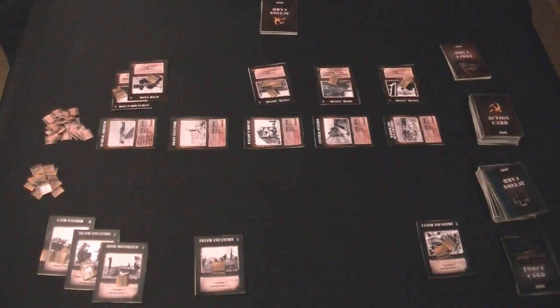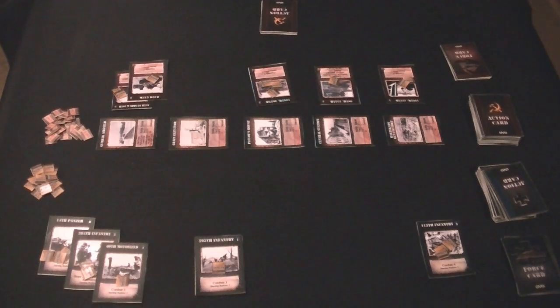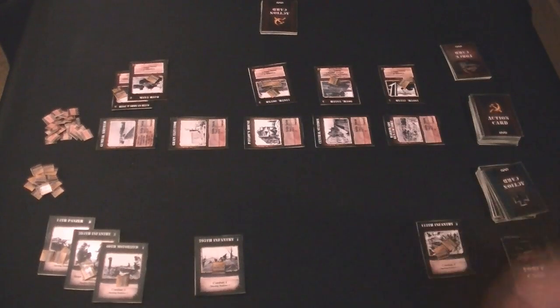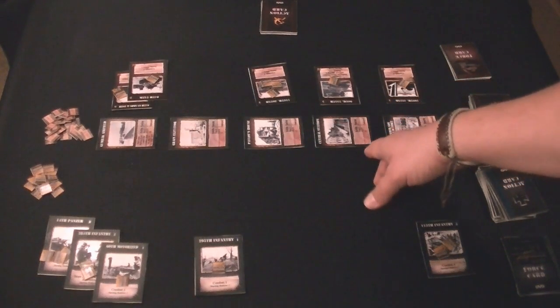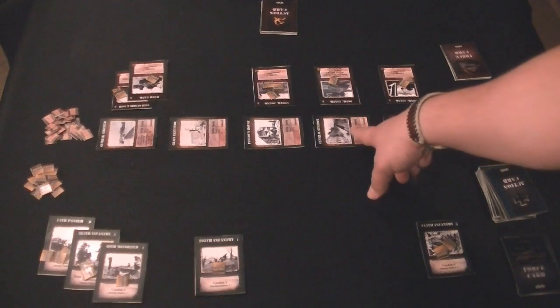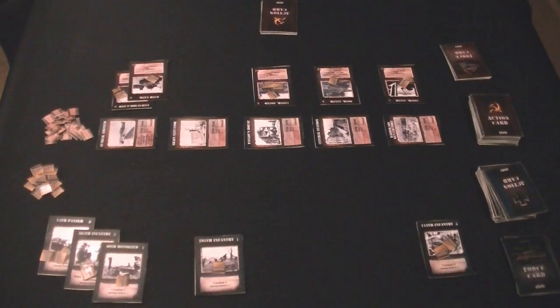When you do the resupply phase, any unit located in the perimeter location will automatically get one free ration added to their card. This is to symbolize the fact that you're being resupplied because units are behind enemy lines. If you are in control of an area — meaning you have a unit in the control area with no opposing unit there — you will gain the rations from that particular location.